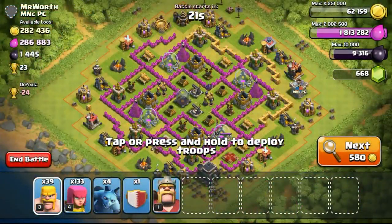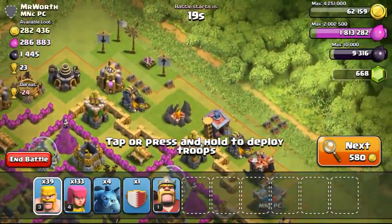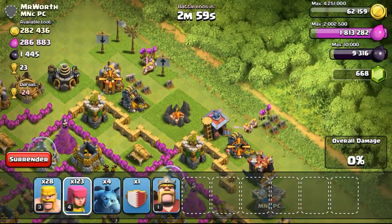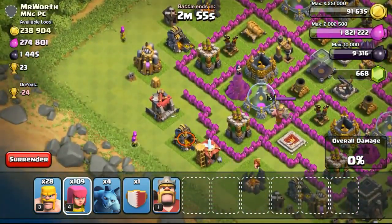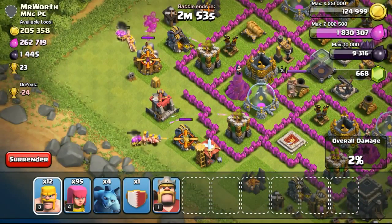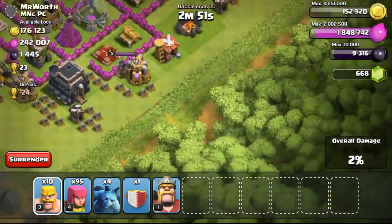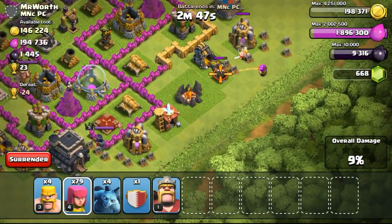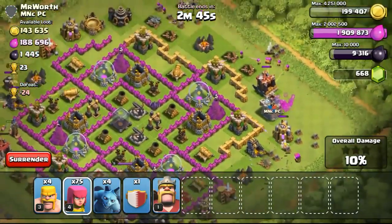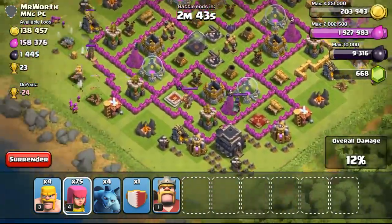Going ahead to do a raid by finding this 282,000 gold available base. This Town Hall 9 is very high in loot, especially when the loot is all on the outside inside the gold mines. So I'm just focusing my troops on the gold mine, and there was a little fail on the left side where the troops attacked the elixir collectors first and then went for the gold mines. But not to worry, they're going to take out the gold mine eventually.